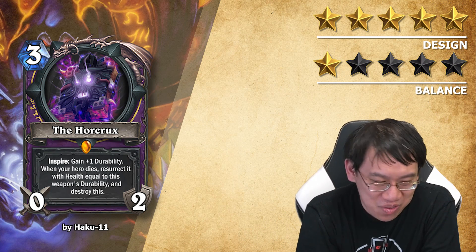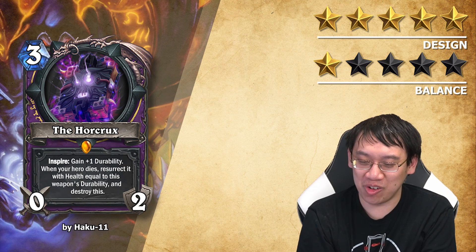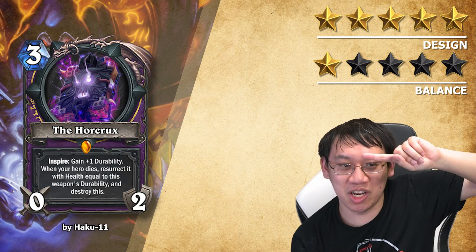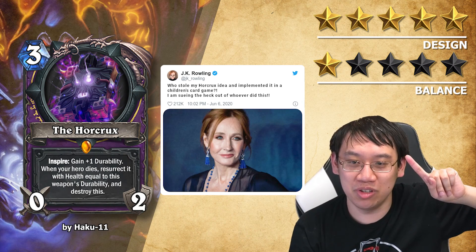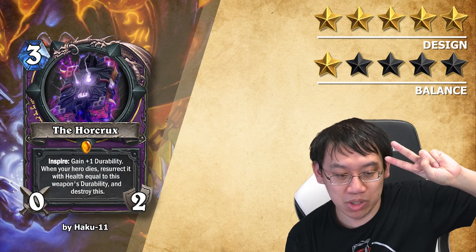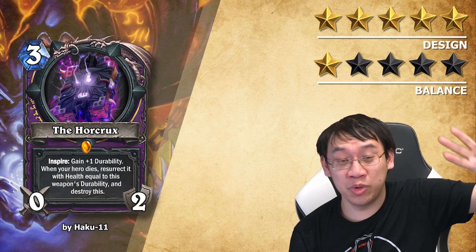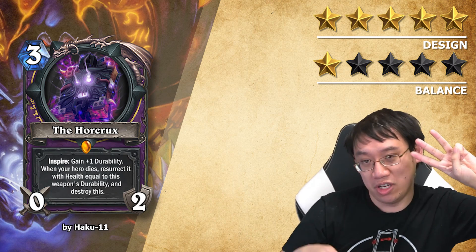There's actually so many problems with the design of this card that this is like the most criminal 5 stars of all time, but sometimes your idea can be that good. Problem number 1: you can't name a card the Horcrux because JK Rowling will possibly come and sue you — that's actually true, I briefly looked up the law before doing this review. Problem number 2, and this is actually a significant problem, this card has 5 lines of text. Hearthstone cards should be limited to 4 lines of text.